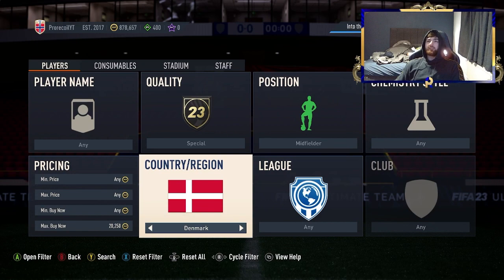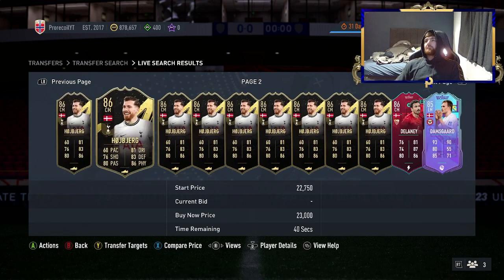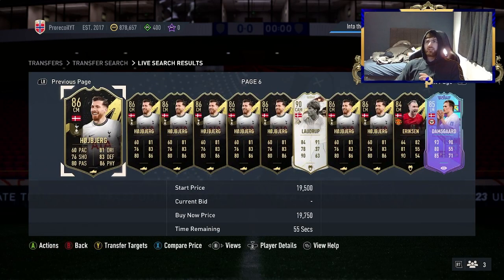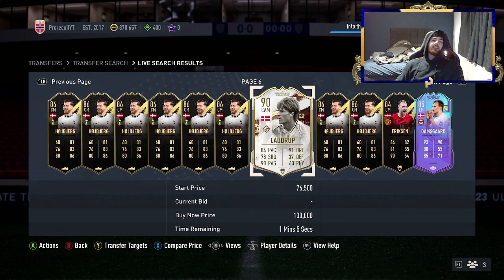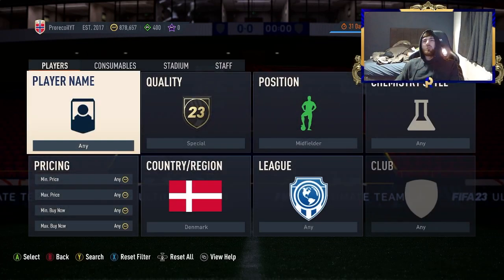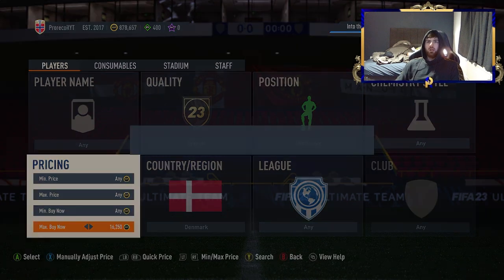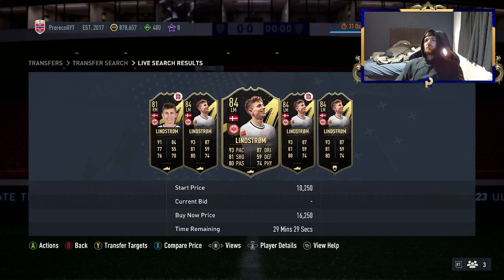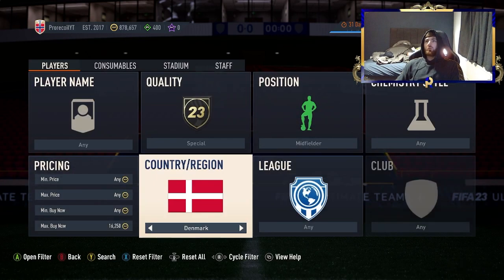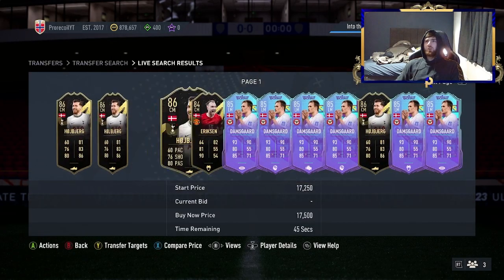Moving on to another filter: special midfielder from Denmark. If you take off the price cap you'll see Delaney, Hoiberg, and Damsgaard. Laudrup is in there but realistically won't come up at £20k. You've also got Lindstrom and his first card. You can move this over to the Premier League, which then narrows it to Damsgaard, Hoiberg, and Eriksen. There are a few different variations of this filter.